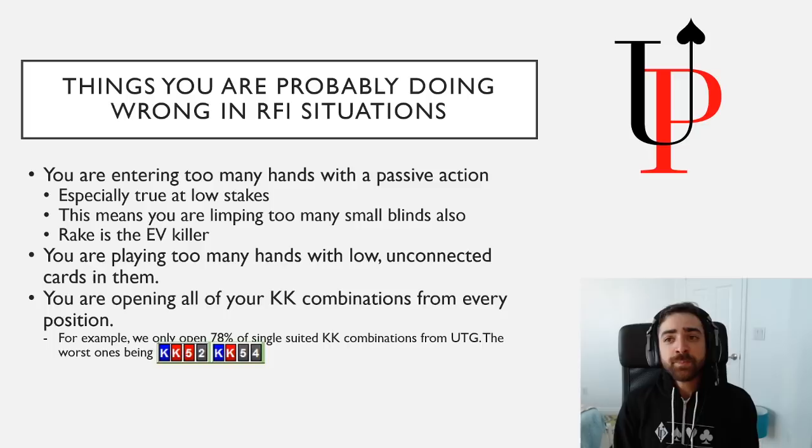Here's actually a pro tip. When you're trying to think about how to construct your opening ranges in Pot Limit Omaha — because there are so many hand combinations — it makes sense to think about what the worst combination of a distinct hand class is, and use that as your guiding light. The bottom of a 78% King-King opening range is King-King-5-Deuce single suit, and King-King-5-4 with the 5-high suit. You can use that as your reflection mechanism to know what Kings are better than that, and help construct your opening ranges without having to memorize literally every King-King combination.